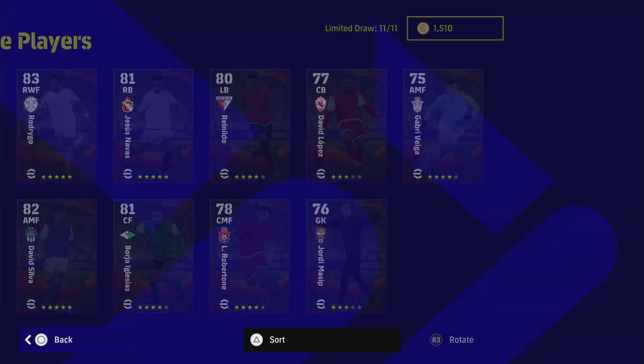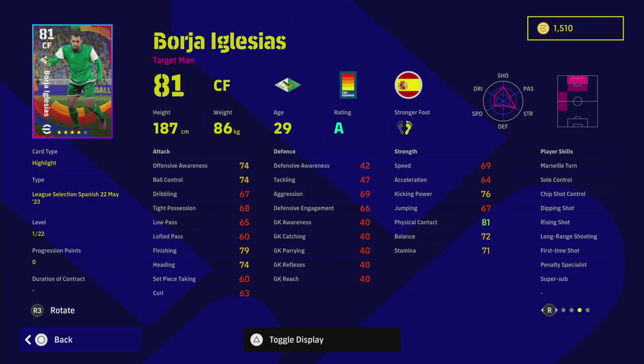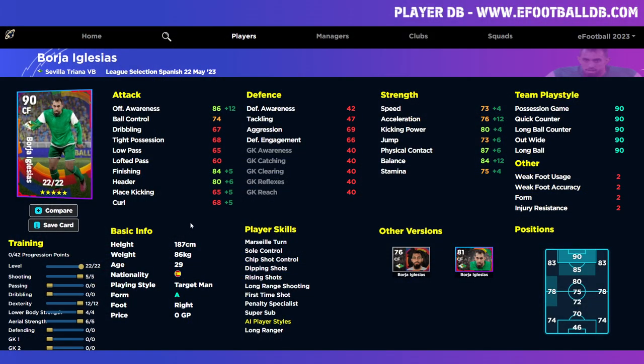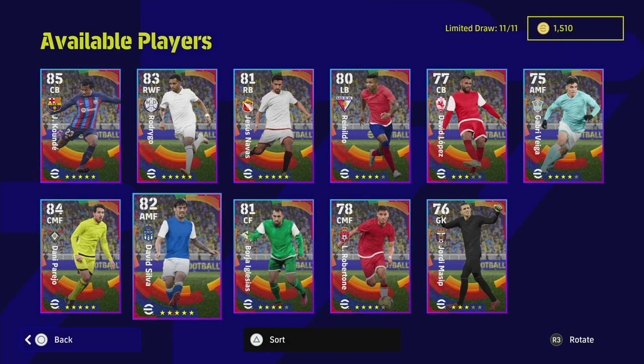We also have Borja Iglesias - this guy is a fantastic super sub to have and plays way above his stats. I've played with him on my Xbox account quite a bit. He only goes to a 90 overall with this training guide. He is a target man and super sub is a big thing with him, plus he's got great player skills for shooting including good kick, power, physical contact, and balance. He's also fairly tall, so you'd be using him as a target man, similar to how I would use Calor.